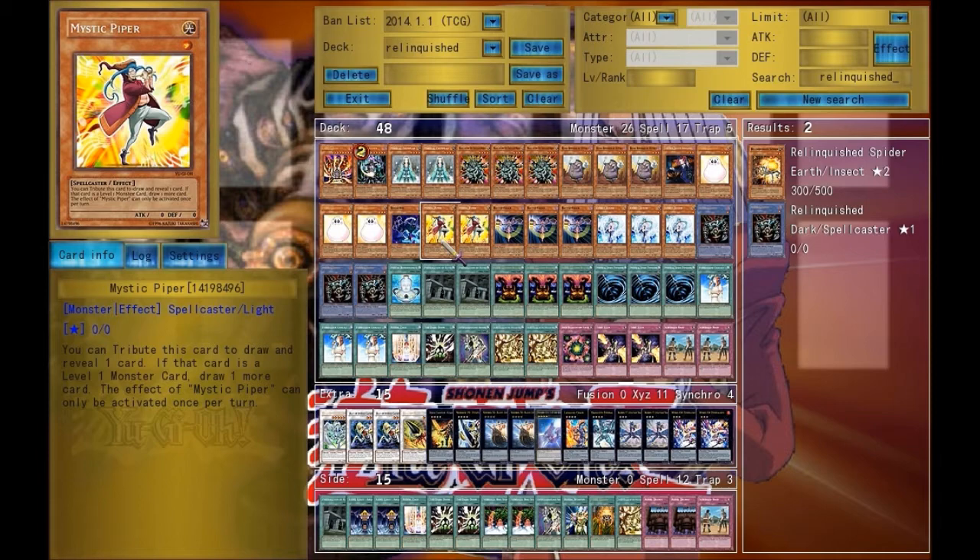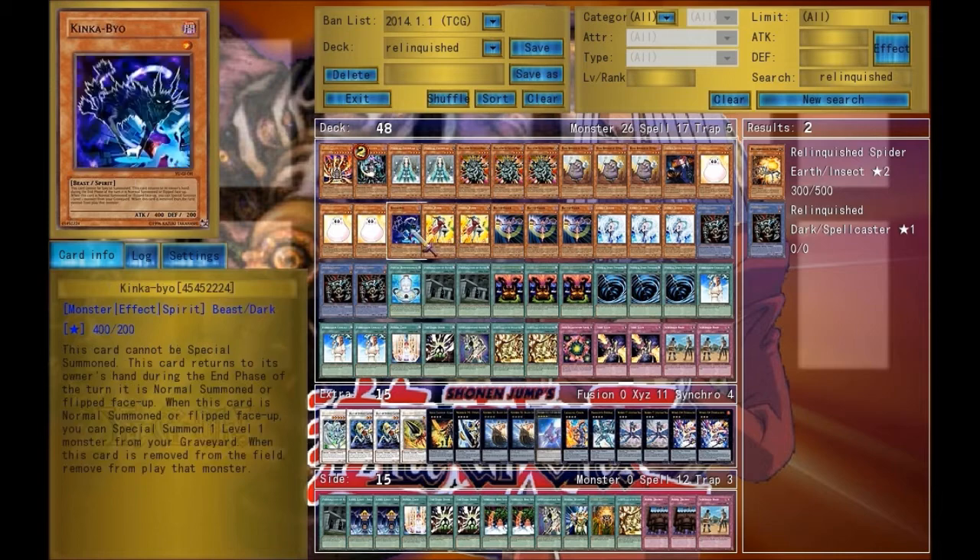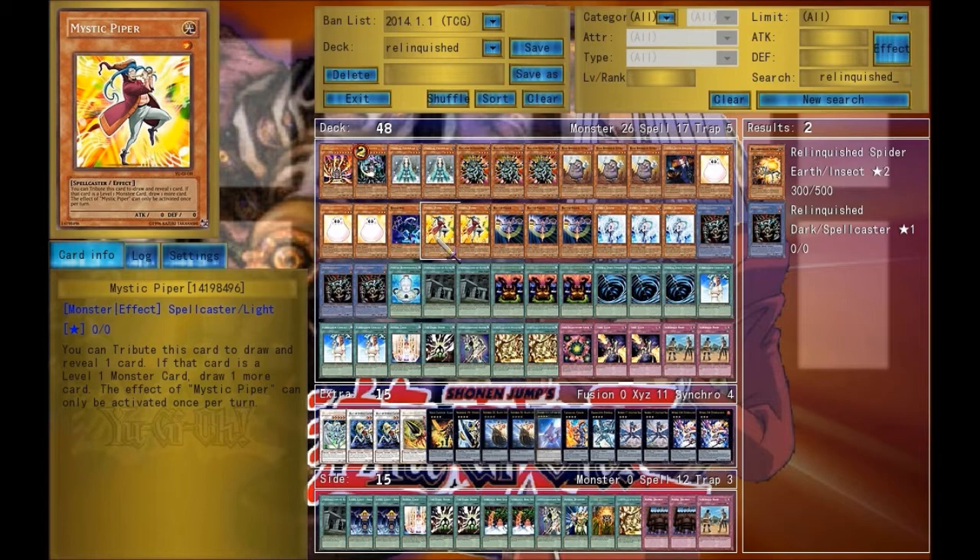Mystic Piper — as I said, this is the best card to take with Kinka-byo. You can also summon him back from the grave with Magical Exemplar. The effect is: you tribute him, send him to the grave, draw a card, and if it's a level 1, draw another. Two of my Relinquishes are all level 1 monsters, so I have a pretty good chance of drawing one.